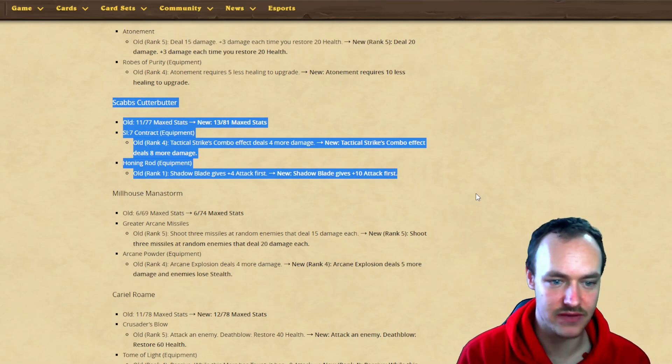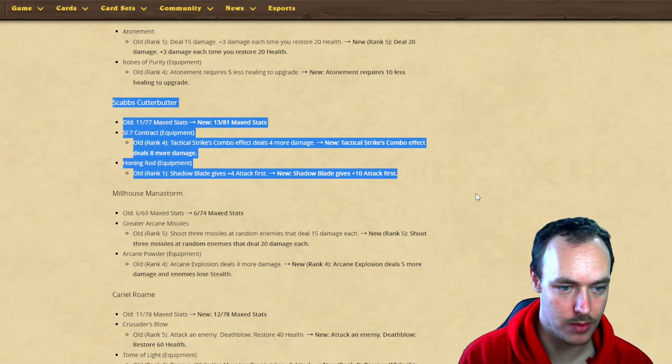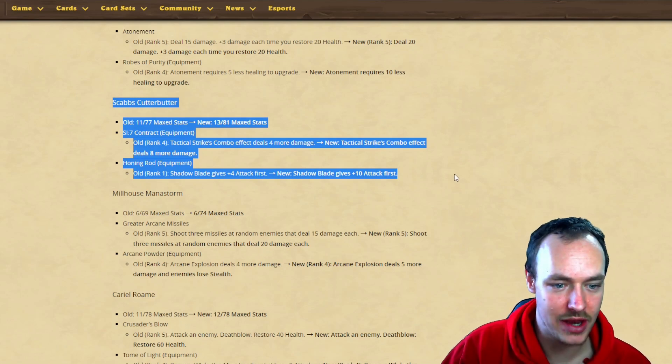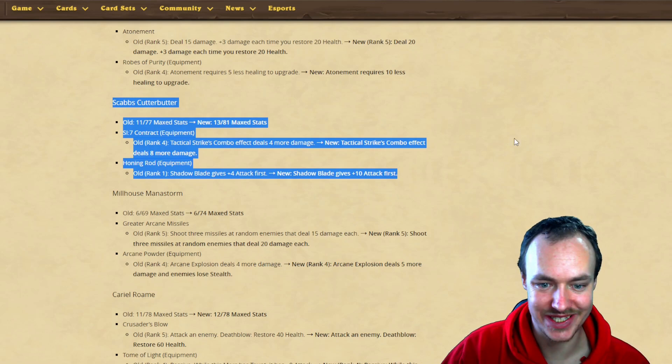Scabs' Honing Rod: Shadow Blade gives 10 attack instead of four attack - a six attack boost. Millhouse is getting a stat increase - health going from 69 to 74. Greater Arcane Missile: shoot three missiles at random enemies dealing 15, now going to deal 20 - a five damage increase. Arcane Power: Arcane Explosion deals four more damage, now it'll deal five more damage and enemies lose stealth.